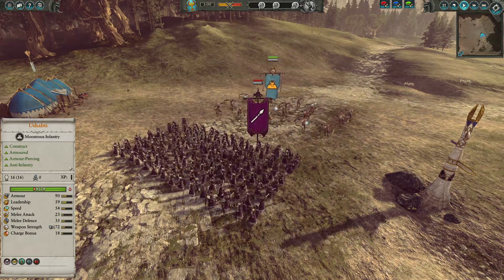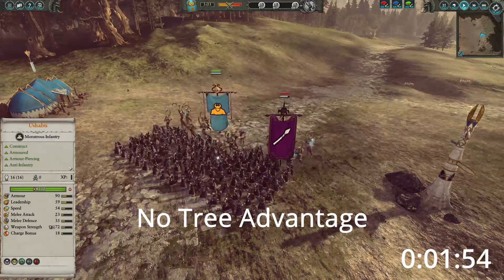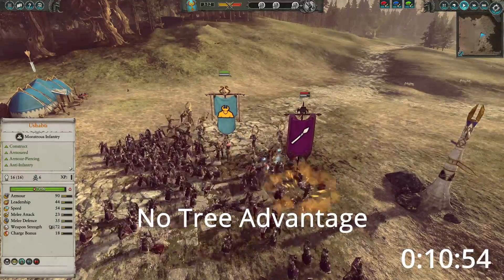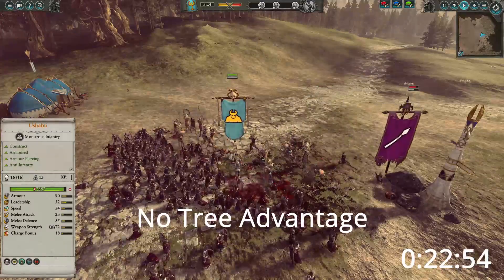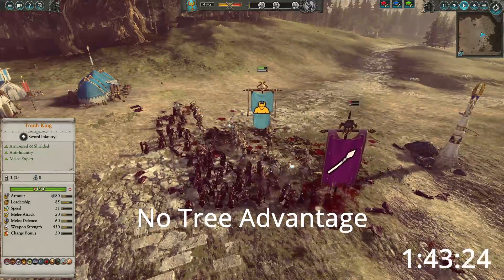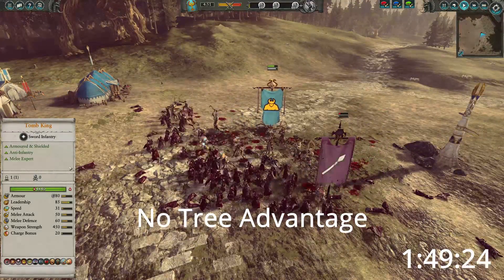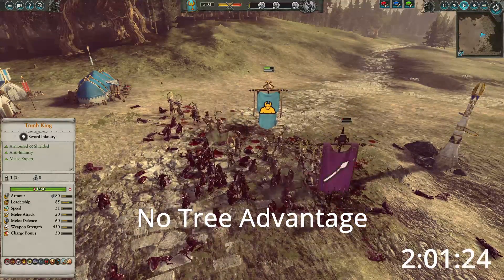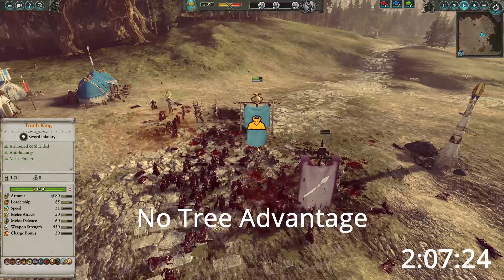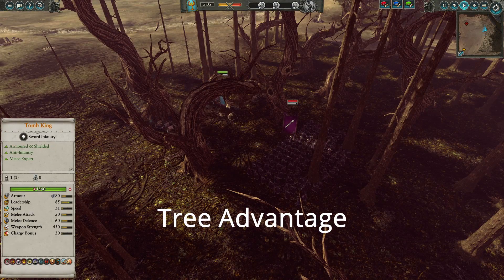The second advantage from trees is large units having reduced melee stats when fighting within the trees. For this comparison, we'll be doing our standard three run test for trees and no tree advantages. We'll be using Ushabti and dread spears. Both of these units should have no outside buffs, as both need to hit a certain threshold in order to get their faction battle buffs.